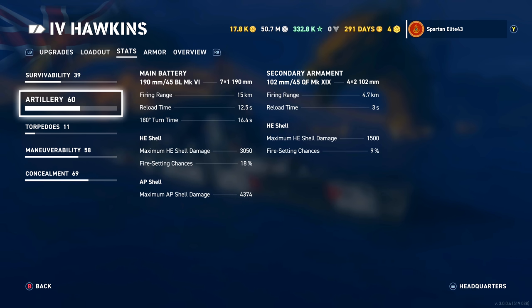The AP shells have a maximum damage of 4,374. The first thing you're going to notice is we have HE and AP. Unlike the British light cruisers that only get AP, you have flexibility — you have the ability to use the HE. And it is very good HE.